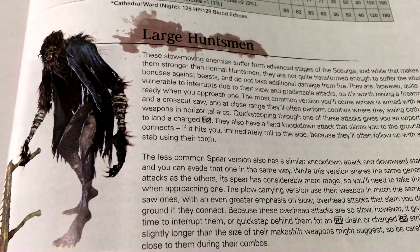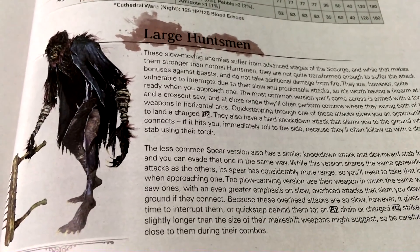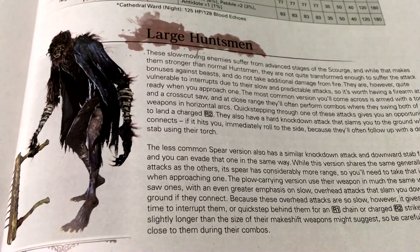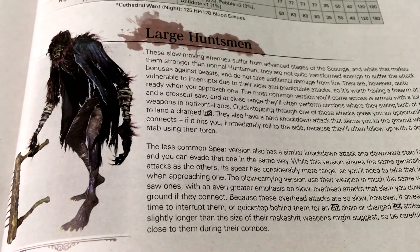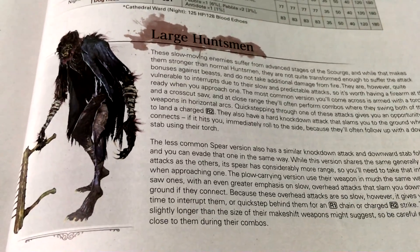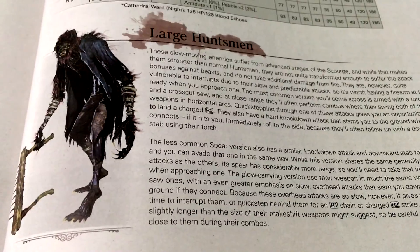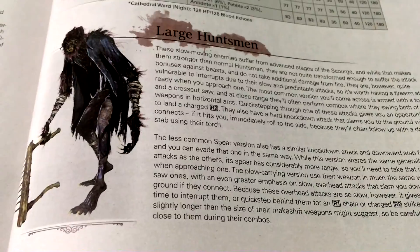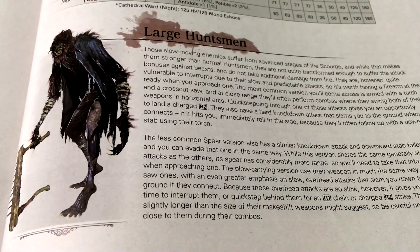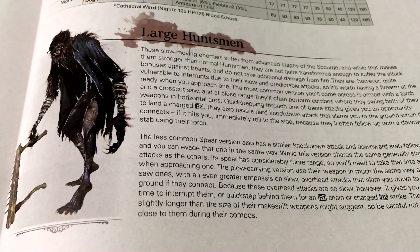If it hits you, immediately roll to the side, because they'll often follow up with a downward stab using their torch. The less common spear version also has a similar knockdown attack and downward stab follow-up, and you can evade that one in the same way. While this version shares the same generally slow attacks as the others, its spear has considerably more range, so you'll need to take that into account when approaching one. The plow-carrying version uses their weapon much the same way as the sawed ones, with an even greater emphasis on slow overhead attacks that slam you down to the ground. Because these overhead attacks are so slow, it gives you plenty of time to interrupt them, or quick-step behind them for an R1 chain or charged R2 strike. Their range is slightly longer than the size of their makeshift weapons might suggest, so be careful not to get too close during their combos.